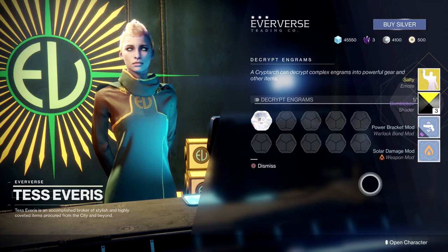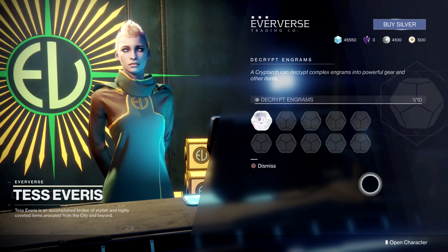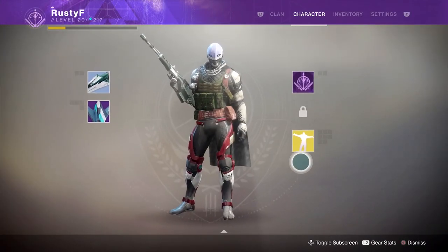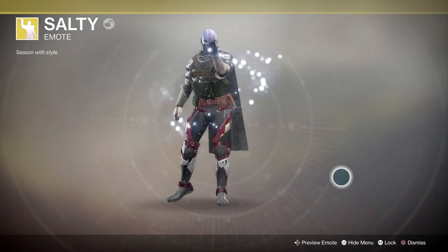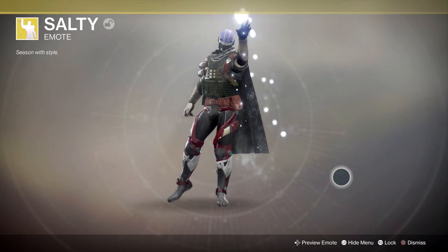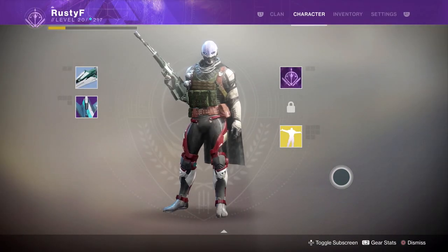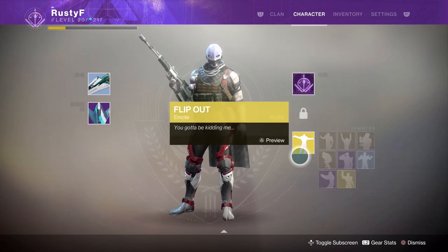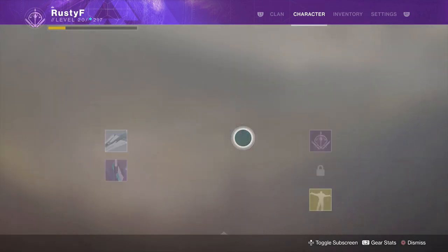It looks like we've got another Exotic Emote, which is exciting. I think it's me sprinkling salt. There you go — it's like a little magic dust. All the exotic emotes have kind of effects to them, so it'll be like neon or sparkles.